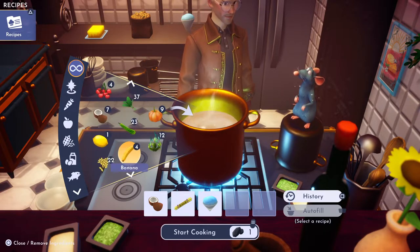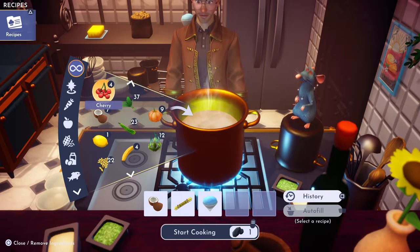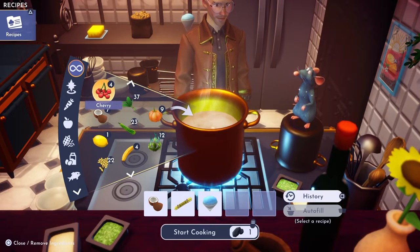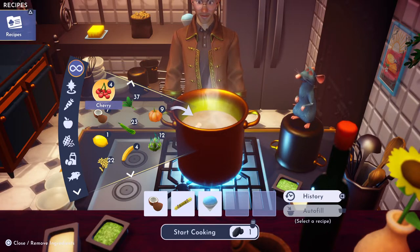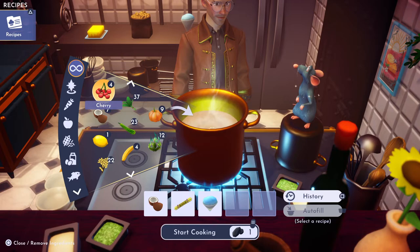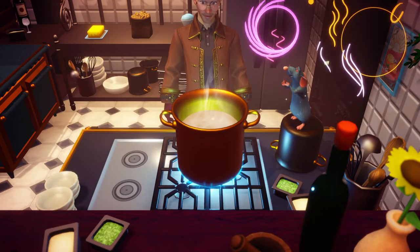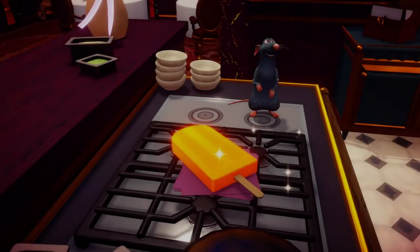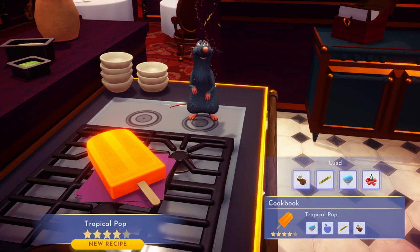We're going to need any fruit — I'm gonna use cherries, which I got in the dirt on the trees up at Frosted Heights. I always think of it as Frozen Heights, I'm not sure why. We're gonna cook that, and there is a Tropical Pop! It's very orange, it looks yummy — enjoy!